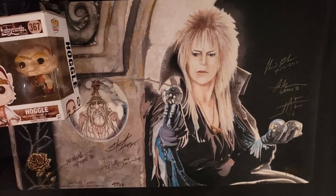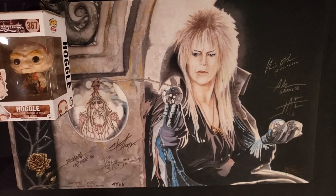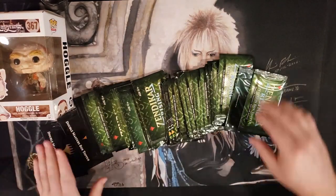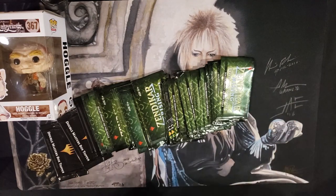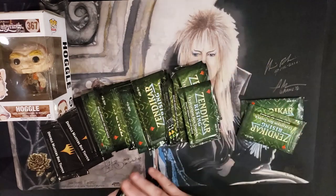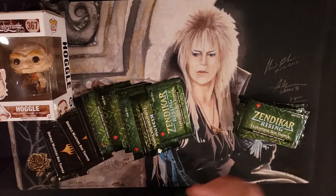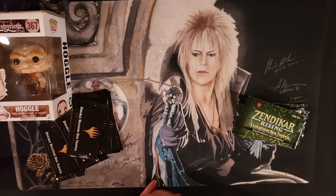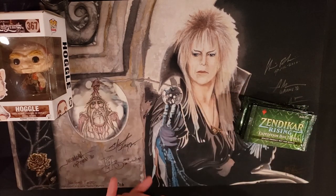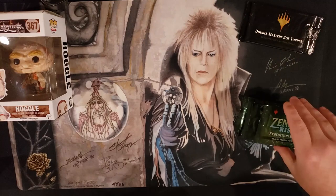Alright, so we have our good luck charm, Mr. Hoggle himself. He's been good luck to us and giving us the best pulls that we've seen. Let's make it rain! Like I said, I know there's been a lot of drama in Magic recently and you need to just have some fun with it. Everybody in the world is crying about something, complaining about something. Back when Secret Lairs came out, Magic was printing singles and everybody was complaining about it. You just got to roll with the punches. So let's get down to business.